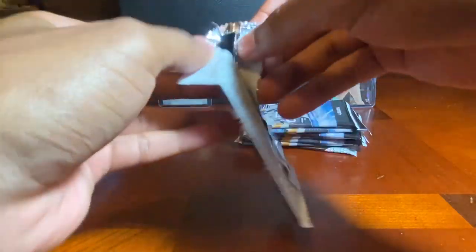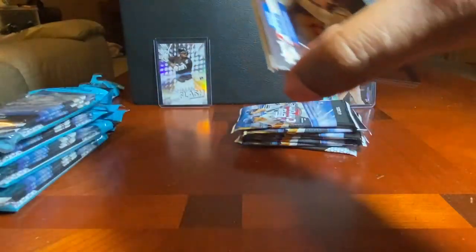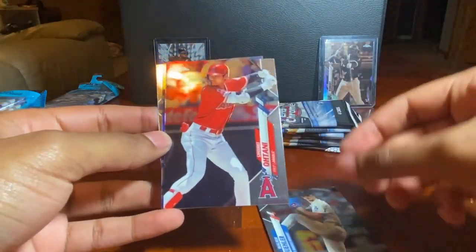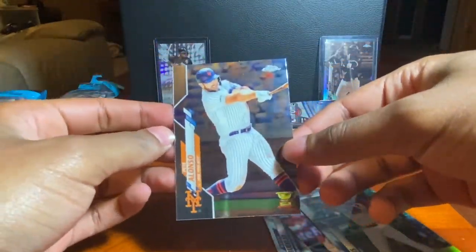I'm really hoping for Luis Robert — you can see two of them in the back, but those are Alex's, so I'm looking for my own. First card: Walker Buehler, Shohei Ohtani refractor, Elvis Andrus, and a Pete Alonso rookie cup.